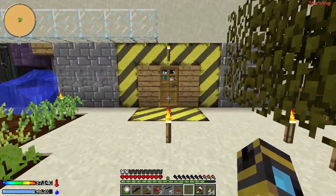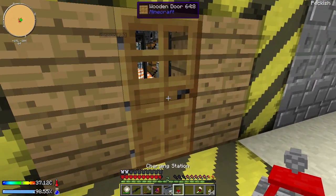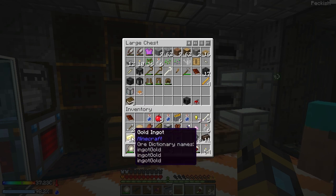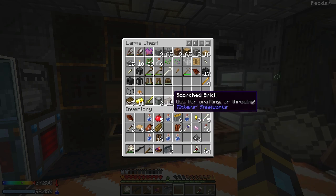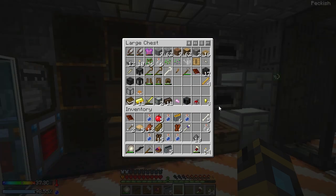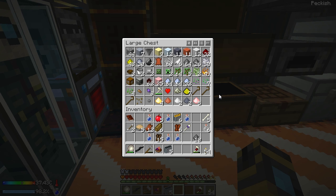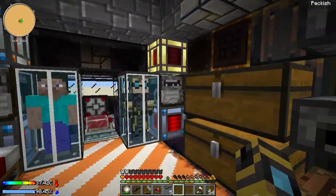I've got compressed iron ingots — that's really nice because that can do a bit of automation that I want to do. I've got a charging station. Let us look at the loot we just got: smeltery drain, charging station, some books, gold, a golden sword, factory block, scorched brick, alumite axe head, some gold nuggets. There's the blaze rods I got. I got the redstone energy cell. Do you want to do some automation with collecting items? Yeah, let's do it.